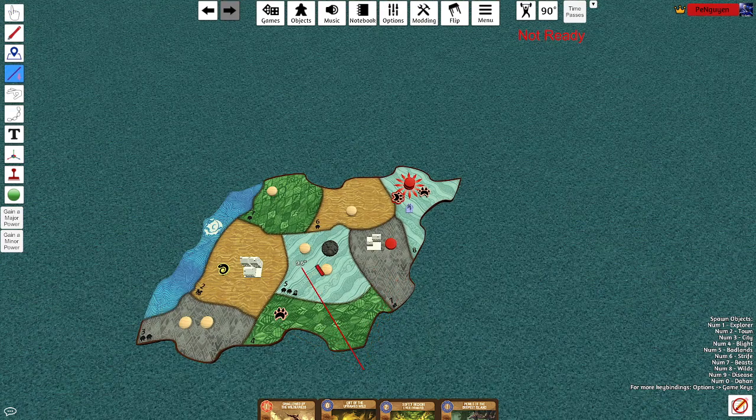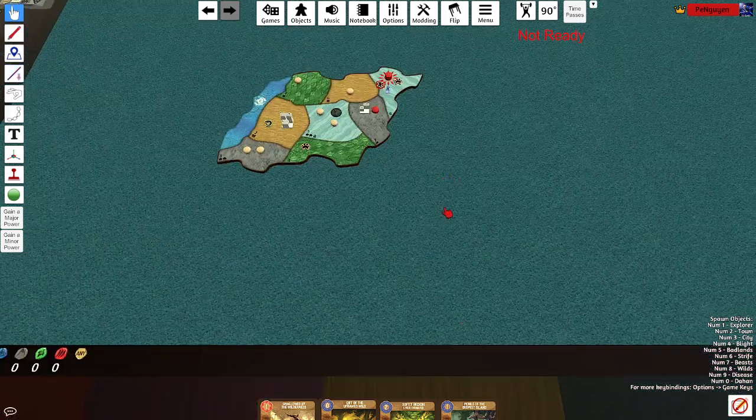This land has access to these four lands. This has access to lands 1 through 5, and this is technically 6. What do we want our kill zones to be? Maybe here and here, or here and here? I guess it depends on the first explorer.